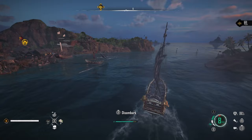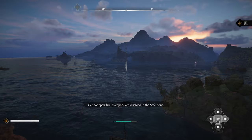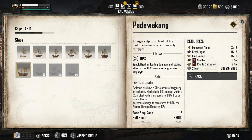If you jump into your codex and go to ships, you'll see the Padua Kang is the first on the bottom row. It's a larger ship capable of taking on multiple enemies when properly equipped, specialized in dealing damage and status effects, and favors an aggressive play style. Mine is currently rank 7, built up from the base rank 5. The key perk is Detonate — explosive hits have a 70% chance of triggering an explosion dealing 1,000 damage within a 125 meter blast radius, and that increases to 100% if the target ship is ablaze.